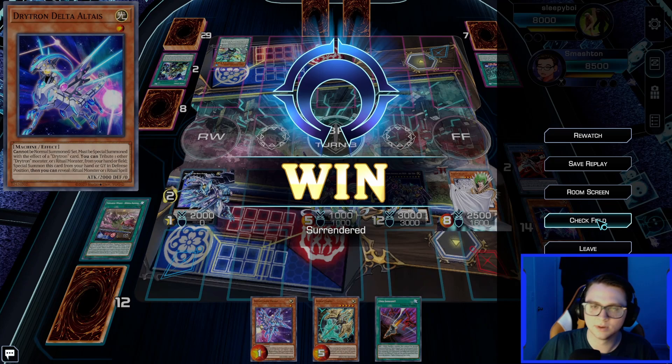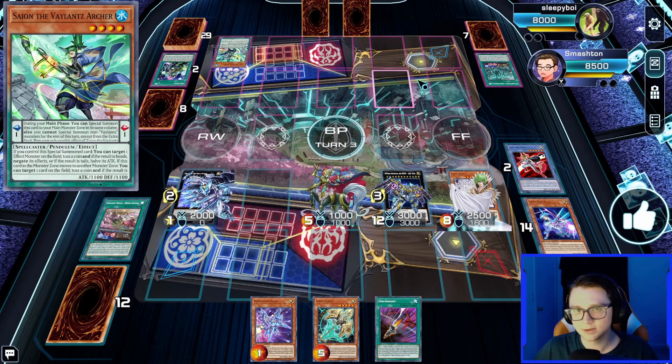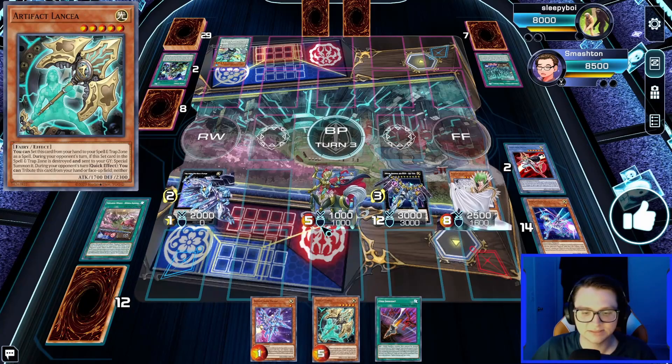We attack for game. Even after our opponent was able to play through the Chaos MAX lock and put Zeus on field, we had multiple answers — Natasha stealing Zeus, Vanity's Ruler, and more. This deck genuinely has the grind game.